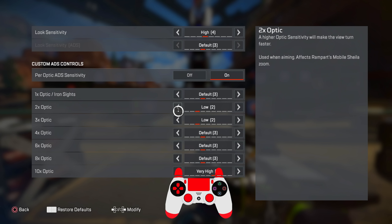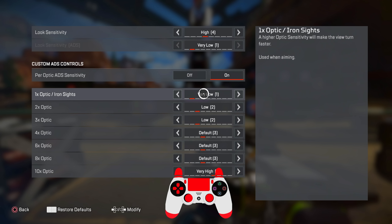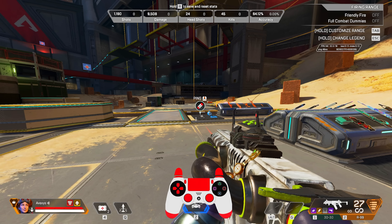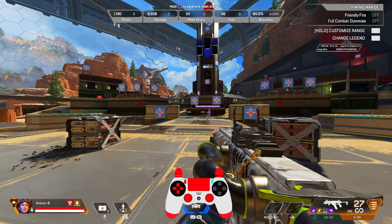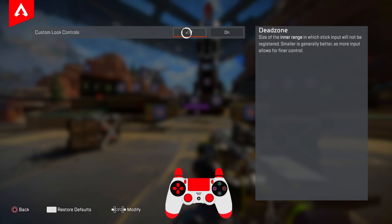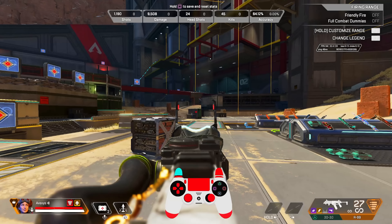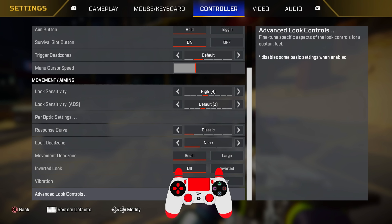Incoming damage feedback — I put mine on 2D. I've also played with it on 3D, but the biggest thing you don't want to do is put it on both, because those arrows on 3D can literally cover your reticle. Make sure you choose only one. Taking damage closes death box — turn it on. You don't want to miss an armor swap due to a bullet closing the menu automatically. Just be disciplined and aware of your surroundings.